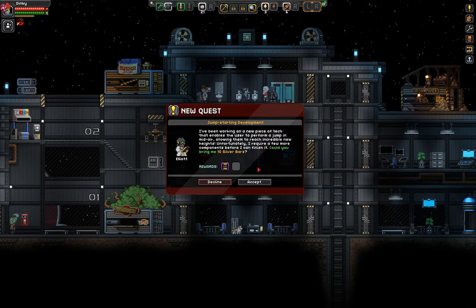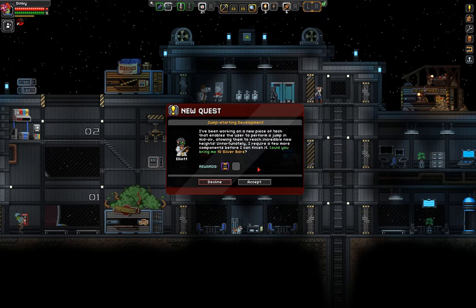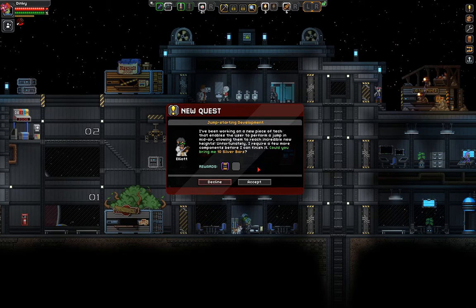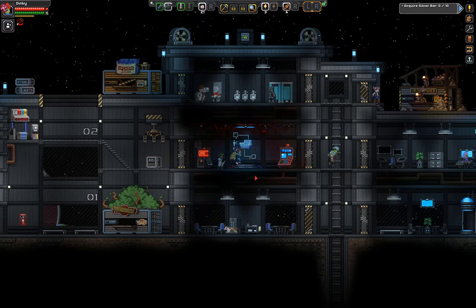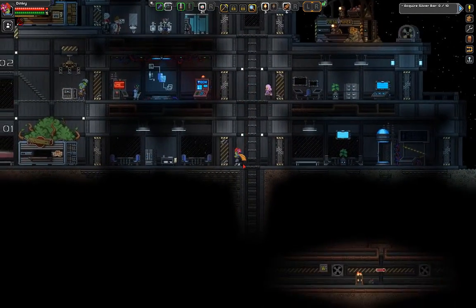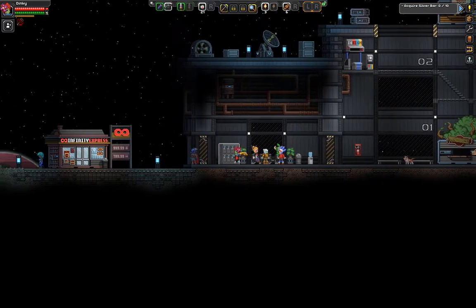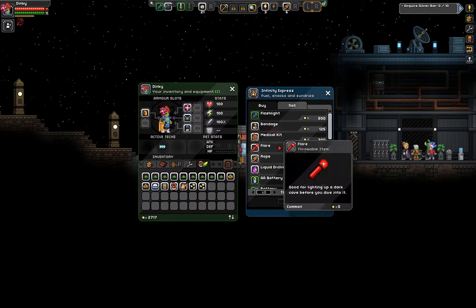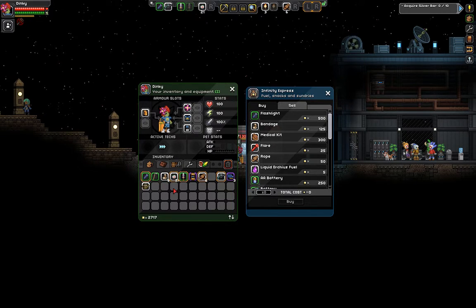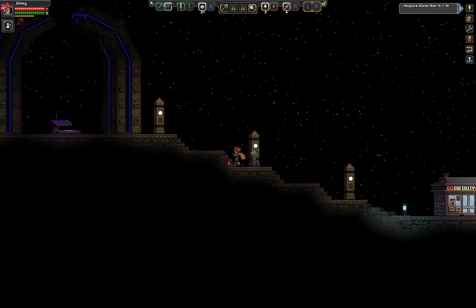What do you got for me? Jump starting development. I've been working on a new piece of tech that enables the user to perform a jump in mid-air, allowing them to reach incredible new heights. Unfortunately, I require a few more components before I can finish it. Could you bring me ten silver bars? So, it's a double jump — nice. Can I dash across gaps? Is that possible? Is there anything else here? Maybe I can sell my weapons — that would be interesting. That would be cool.